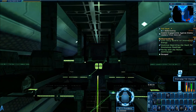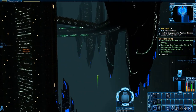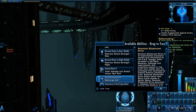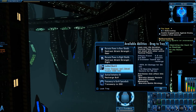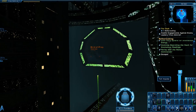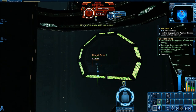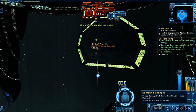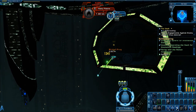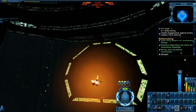Coming back to the entrance, the only thing between you and getting out is a Bird of Prey — just one of them. If you use all your abilities in one fell swoop, you should be able to take it out since it's the last enemy anyway. Open fire, tactical team, go down fighting — all those good things. Also take out those heavy plasma torpedoes because they will do a lot of damage to your hull. Keep in mind you're a shuttle, so your base hull is not very high.